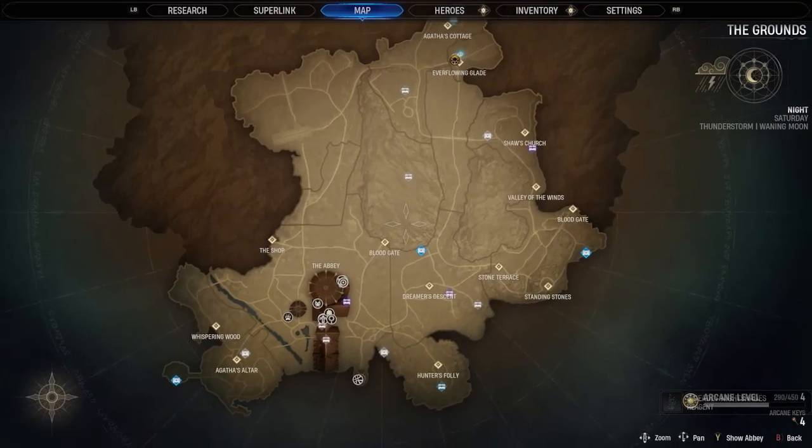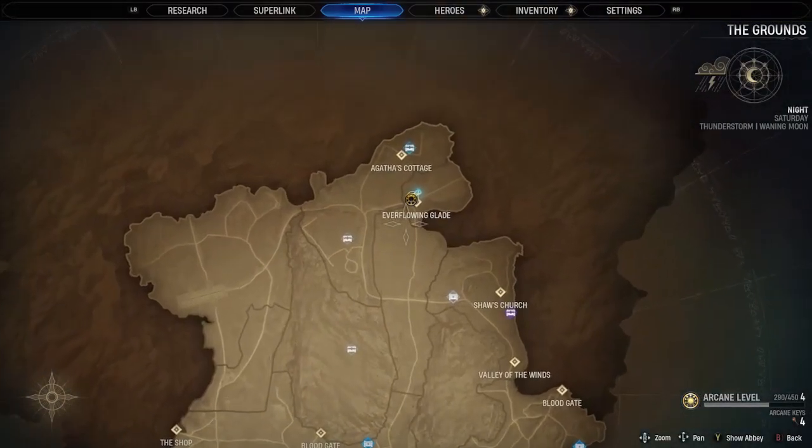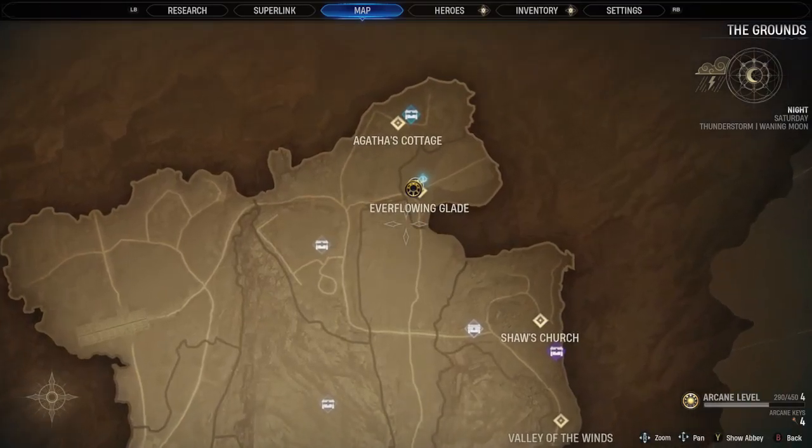At the beginning of the Everflowing Glade area, in the north-east of the map, just before the wooden bridge on the left, is the tenth haven.